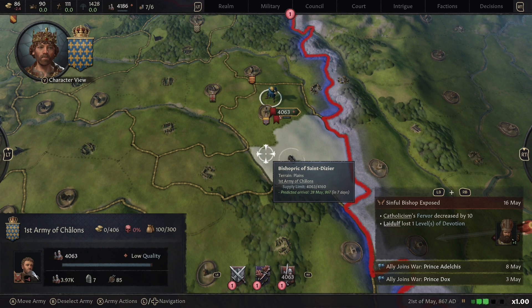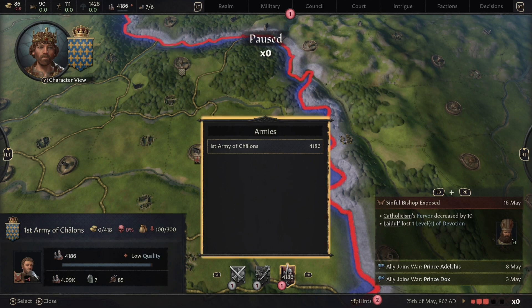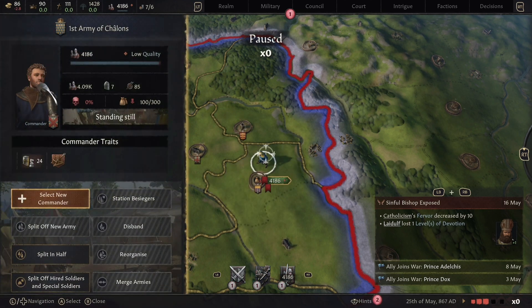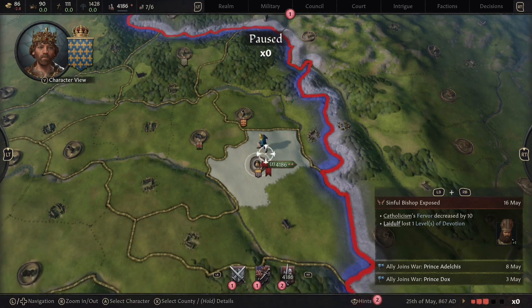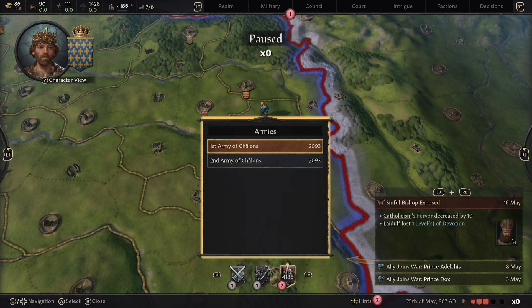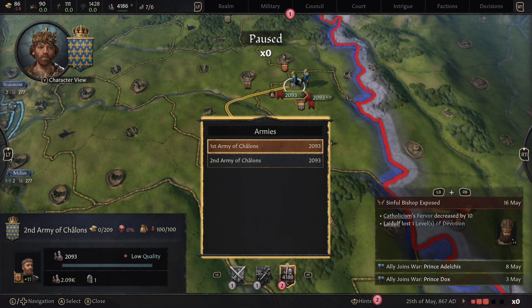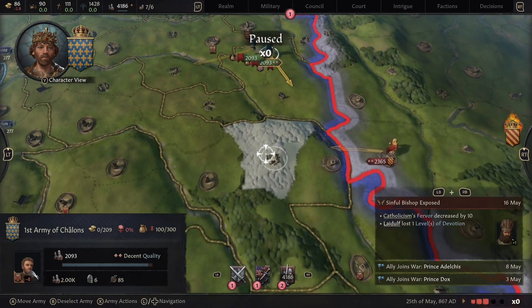Once the troops have rallied, you can actually split them into two separate armies, which becomes very useful later in the game. Each piece of land can only feed a certain number of troops — the supply line here is 4,160 — so if you have far more troops on one piece of land they'll start starving. Splitting up can also be beneficial to attack two targets at once. Click on the armies to individually select them and have them do different things simultaneously.